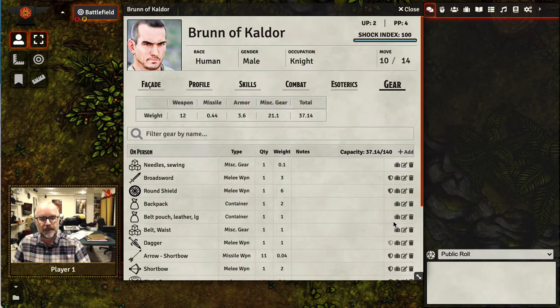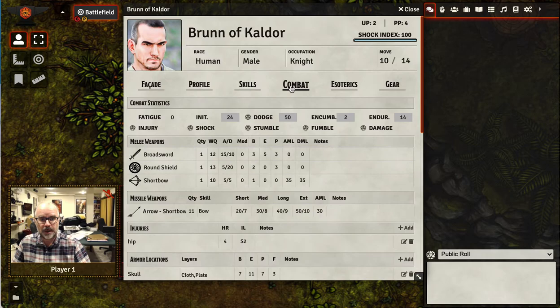Notice that only weapons and armor actually have Equip buttons. Now when we return to the Combat section, you'll see that the weapons we just equipped — the short bow and the arrow — are now visible.